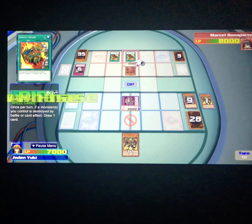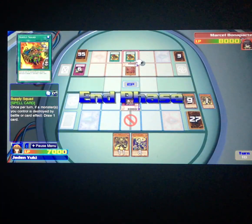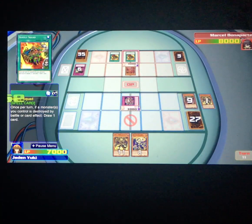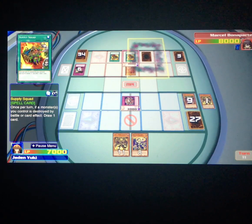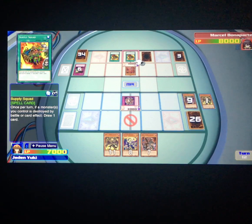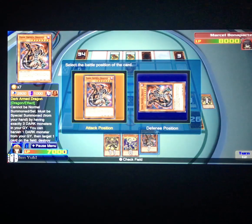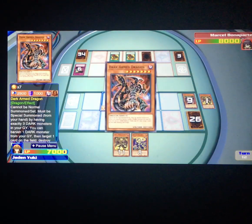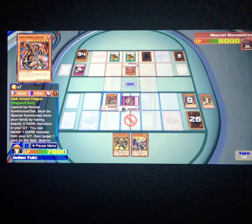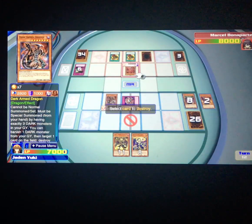I've still got somewhat of an advantage — well, maybe not, but it's a pretty even standoff. His Uria's got 3000 attack while my Metal Reflex has 3000 defense, so as long as he doesn't summon another Sacred Beast I should be okay. I'm literally one monster away from summoning Montage, but why would I want to do that when I could summon Dark Armed Dragon right now? Let's get rid of the Ultimate Nightmare and take out Uria.